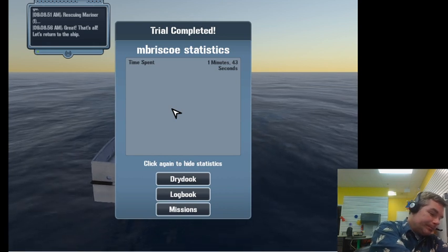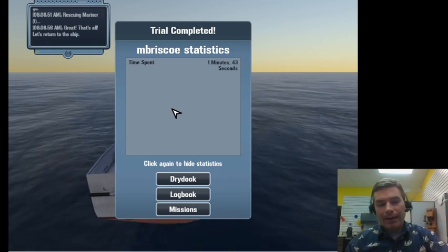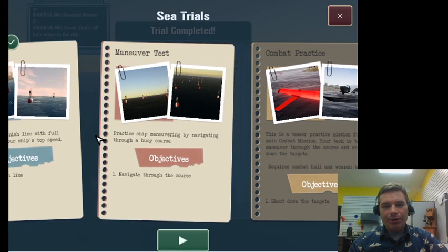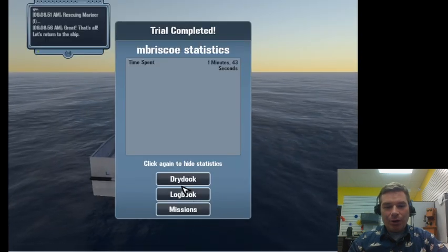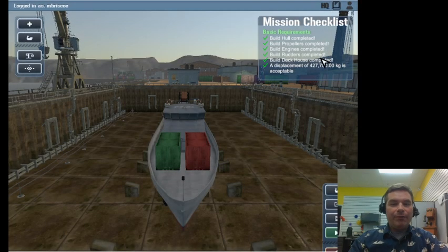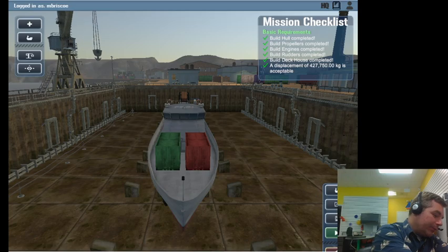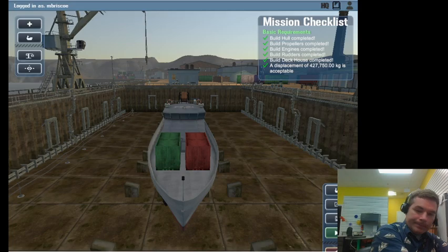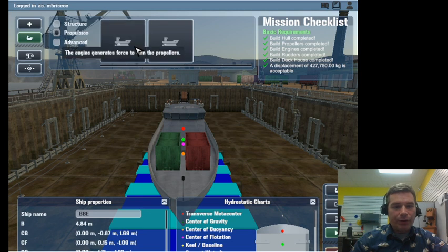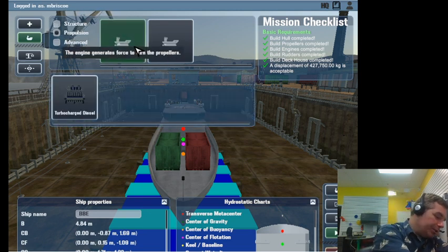We used the rescue helicopter to save two people in 1 minute 43 seconds - good data. If you think you're doing a mission but only have tests, it means you're in quick play mode. Let me go back to dry dock - the weight of my ship is 427,750 kilograms from last week.